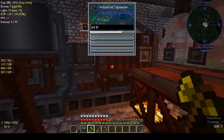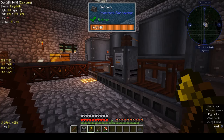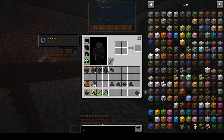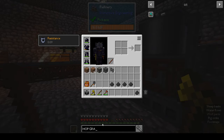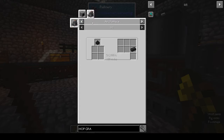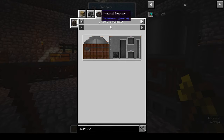It turns out it's not one-to-one - it's eight to one. I was getting a bit frustrated that the book didn't say so, but when you look in JEI and you look at the hot graphite ingot and you click on the dust and click on the industrial squeezer, it does say eight next to it. That's the bit I missed - I saw the dust, which is very hard to see, but I missed the eight, which is white on a dark background.